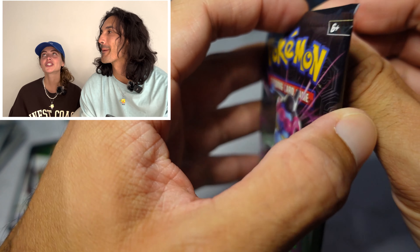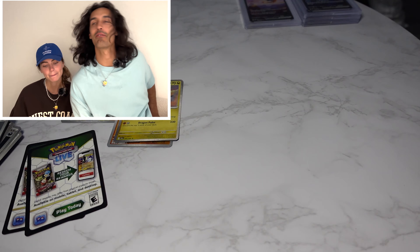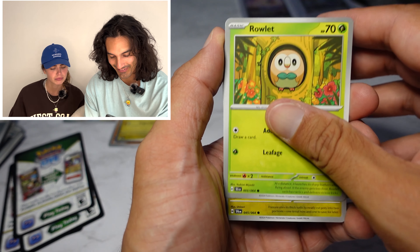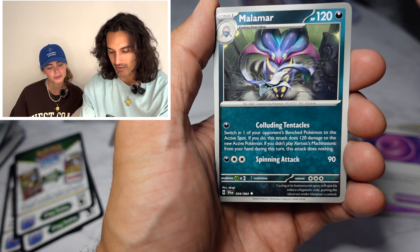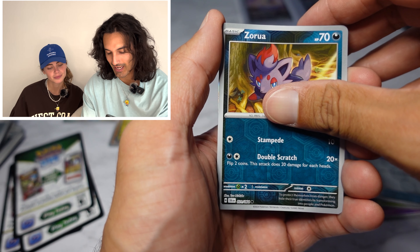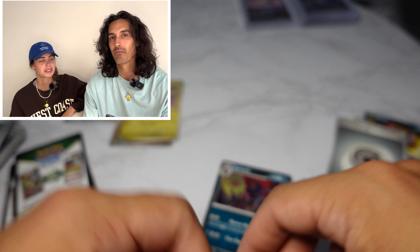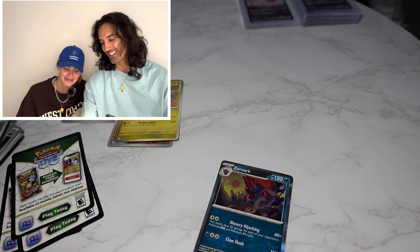Okay, last one — Shrouded Fable. Let's go. Gotta get something — I want you to get at least one full art. I would really like a full art from this set. I did technically get a full art because you pulled it. Got a Persian, Dusclops, and some trainer cards — I'm not even going to try and pronounce these names. No last pack magic for me. I'm sorry babe. Are you? It's okay, that's part of the game. You gotta catch them all — it's hard to find all the cards you want.